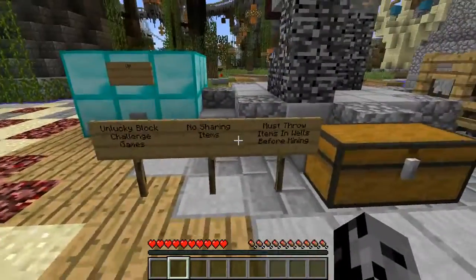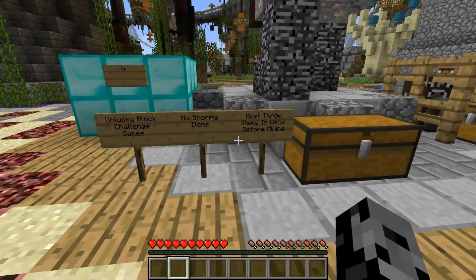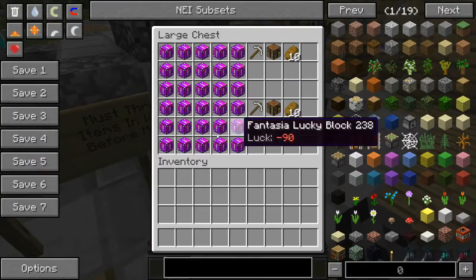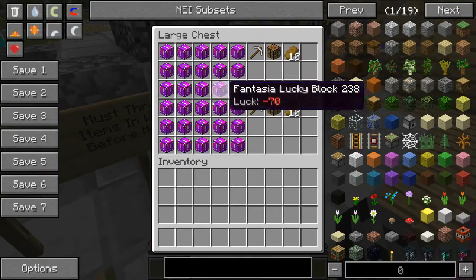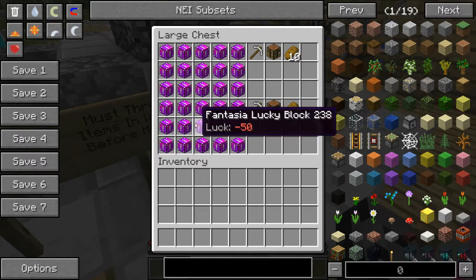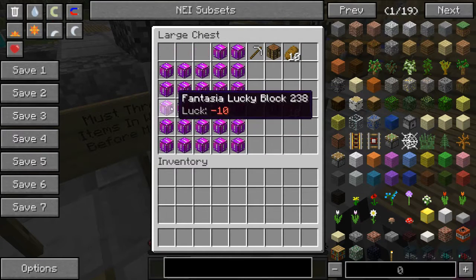So today we're doing the Unlucky Block Challenge Games. We can't share items, we must store items in wells before mining them. And there's only one round — well there's three rounds, but they all happen after we open every single Unlucky Block, which ranges from 10 to 90 and they're made of Fantasia. Oh, this is going to be terrible.